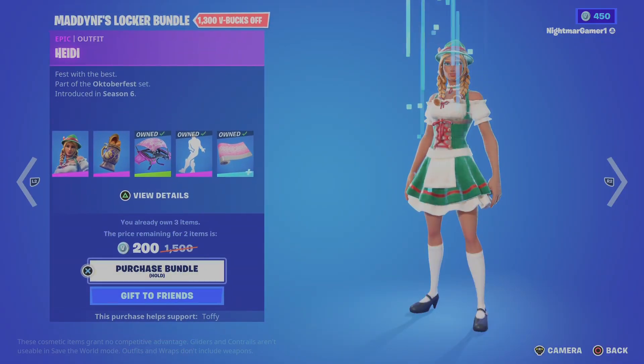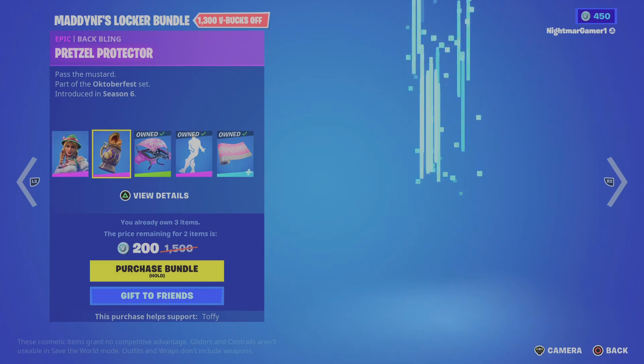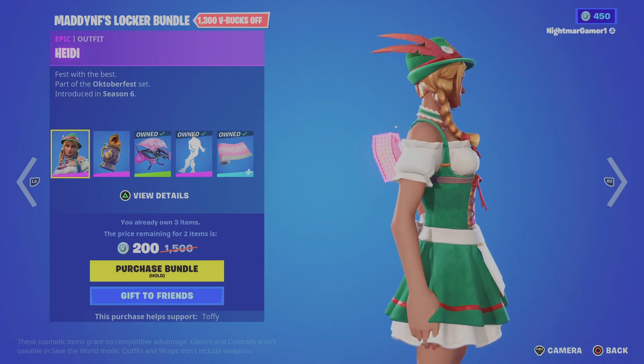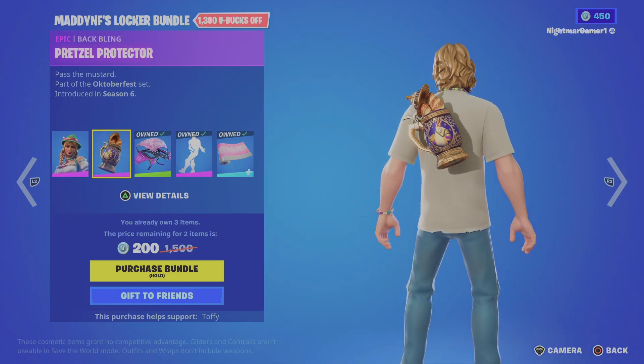Maddie and F's Locker Bundle. She's bringing out Haiti, the back bling Pretzel Protector. 200 V-Bucks for this. I have a cup and I forgot how this skin looked. It looks okay, I'll think about it. Pretzel Protector.